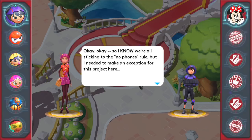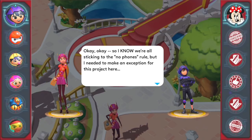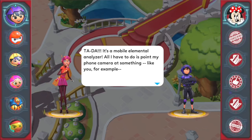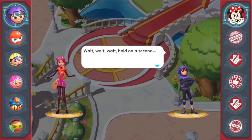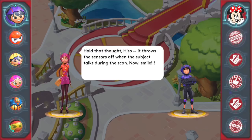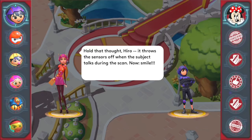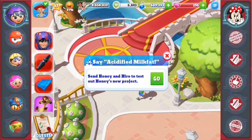There she is — she is so cool! If I was a superhero I'd want her costume. 'Okay, I know we're all sticking to the no phones rule, but I needed to make an exception for this project. Tada — it's a mobile elemental analyzer! All I have to do is point my phone camera at something — like you, for example.' 'Hold on a second — it throws the sensors off when the subject talks during the scan. Now smile — say acidified milk fat.' Quest: send Honey Lemon and Hero to test out Honey's new project.